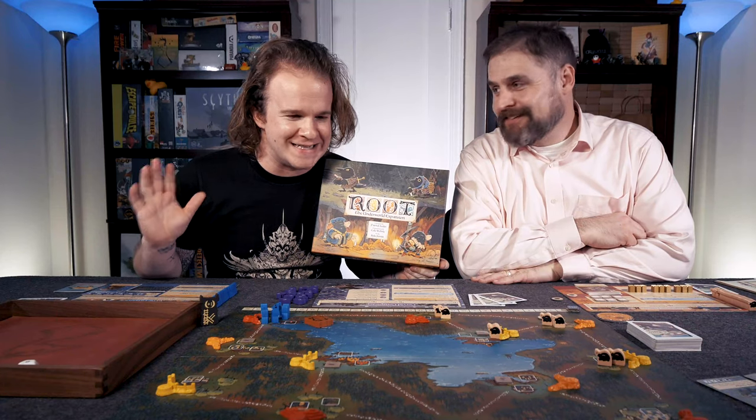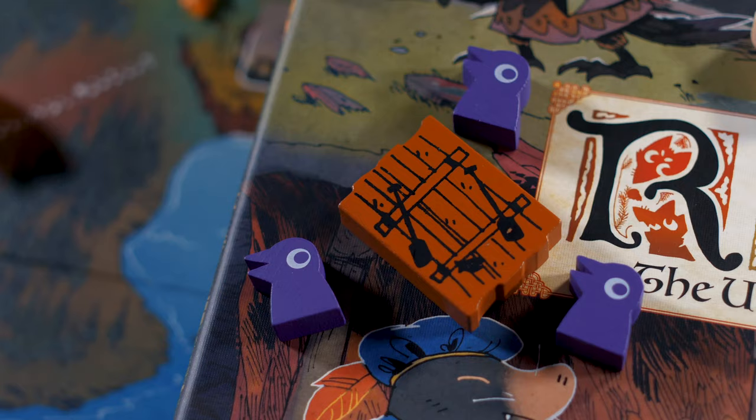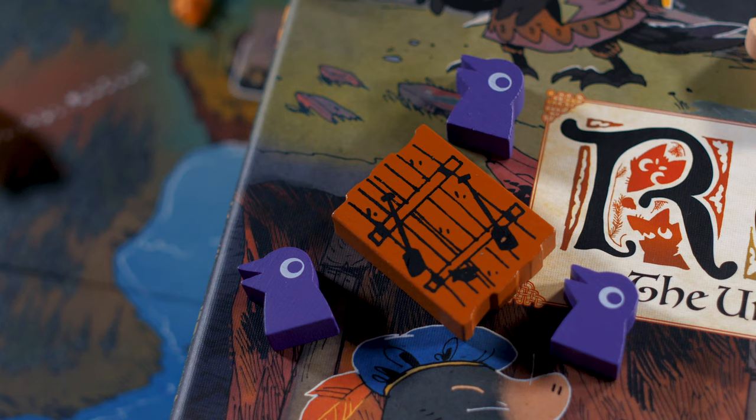Hello, welcome to Quackalope. Today we are teaching you how to play Root: the Underworld Expansion — the Corvid Conspiracy and the Underground Duchy. We're going to have two separate videos: one on the Underground Duchy, and the one you're watching here is on the Corvid Conspiracy.